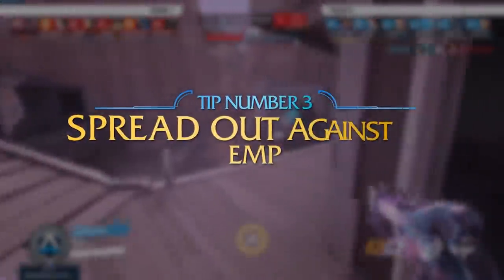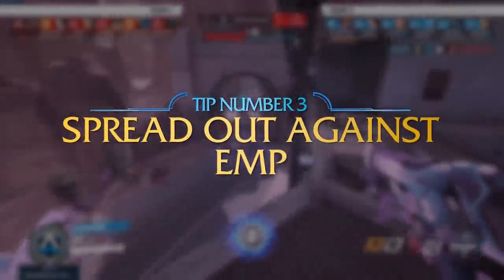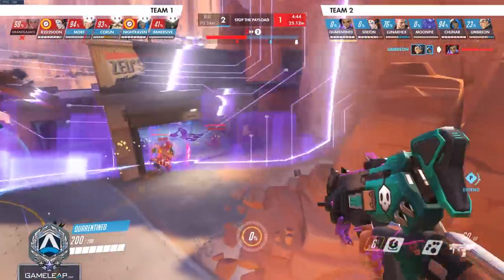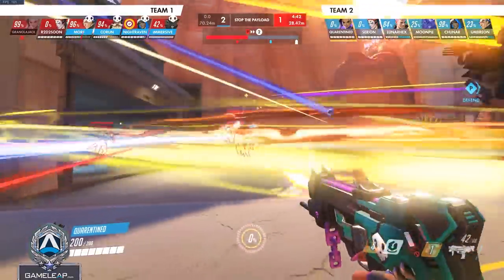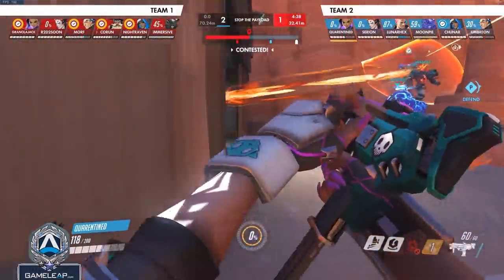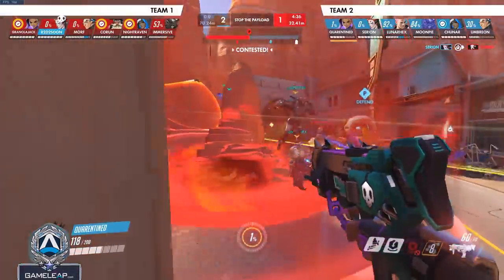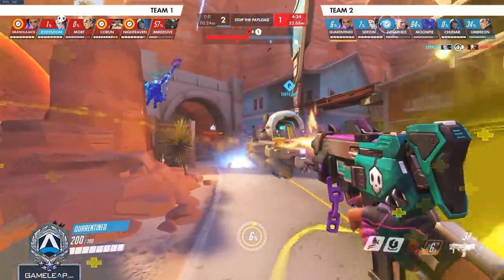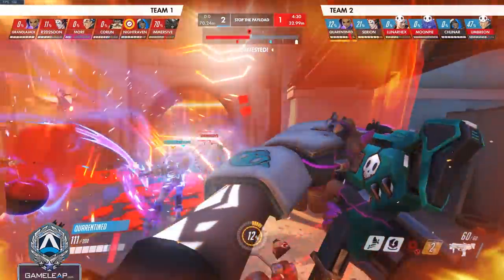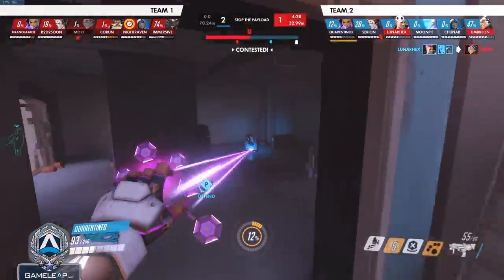The third tip against Sombra is when she has EMP, you really need to spread out and try to secure kills and use ultimates aggressively if possible. Putting on early pressure makes it so the Sombra doesn't have a perfect EMP. But if you're just waiting around knowing she has EMP and doing nothing proactive, you let the Sombra set up the perfect EMP at the right time, and this is the way you ensure a teamfight loss.